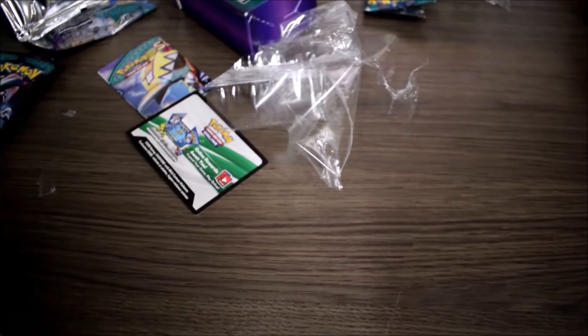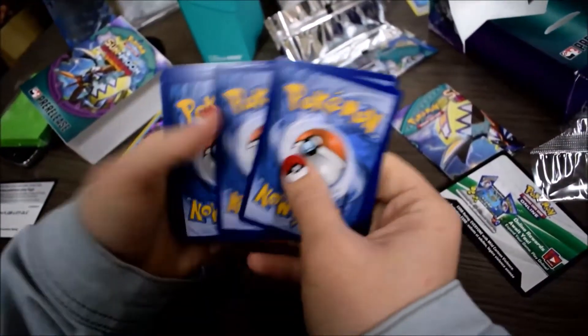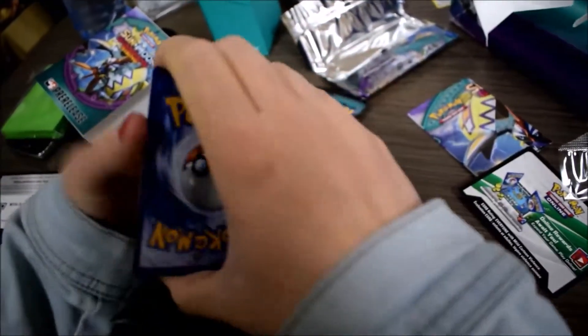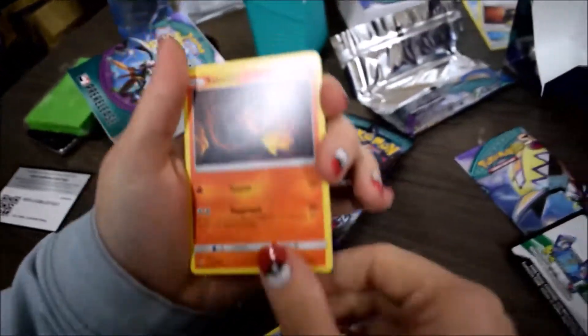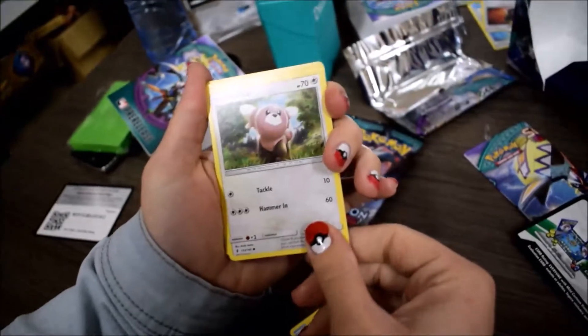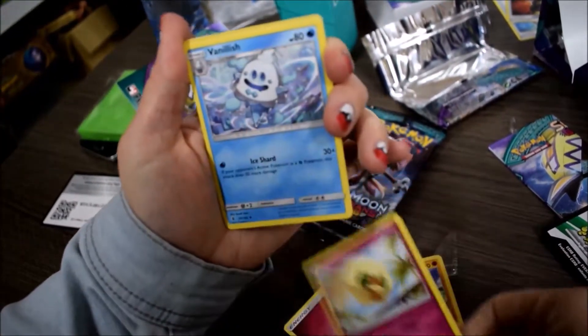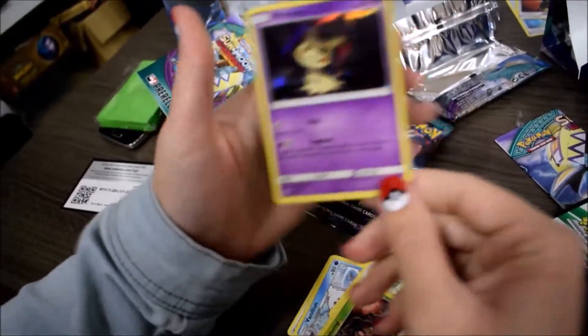I think I went 3-2 for both pre-releases, actually. Because we do five rounds here in the Netherlands instead of the three that a lot of people did in the United States. So now she's got her code card aside, she's doing a pack trick, we're turning around. The start: Gligar, Vanillite, Mudbray, Salandit, Stufful — with a bit of glare. Fairy Energy, Whimsicott, Vanillish, Aether Paradise Foundation, Phantump.